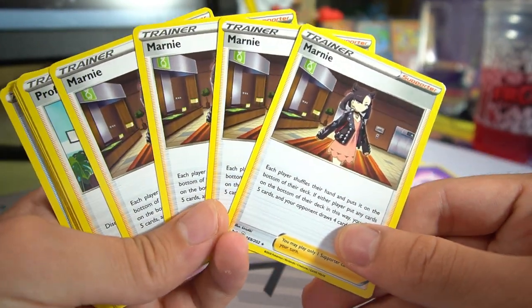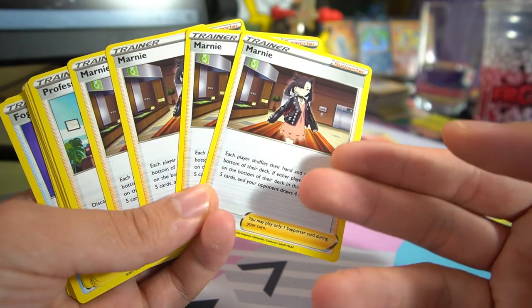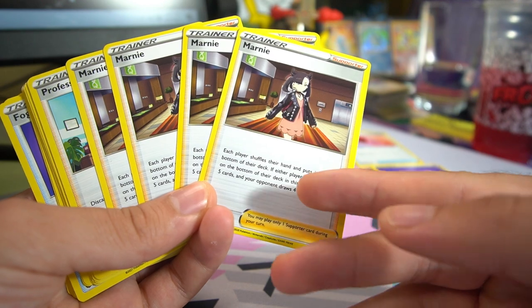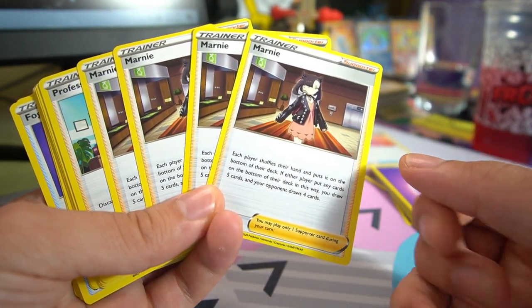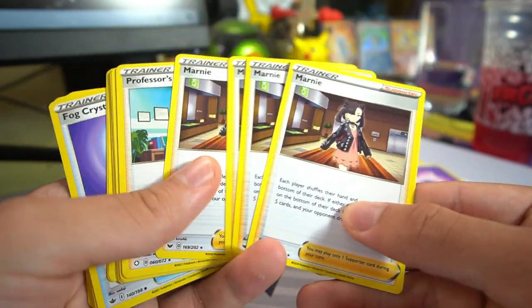Non-holo version of Marnie — we got four copies. One of the best cards in the game. It resets your hand with five new cards and disrupts your opponent with four new cards. You just put your hand to the bottom of the deck and shuffle it. Really, really strong card — having four is great.